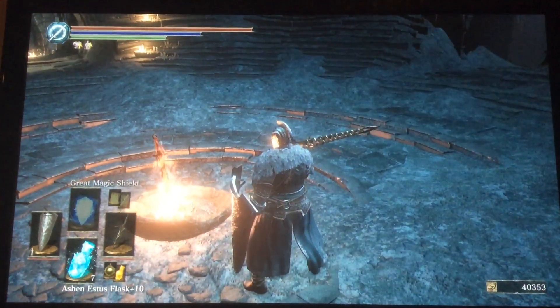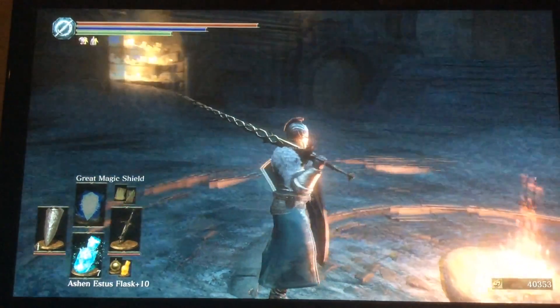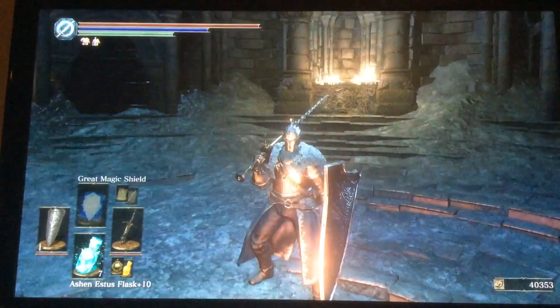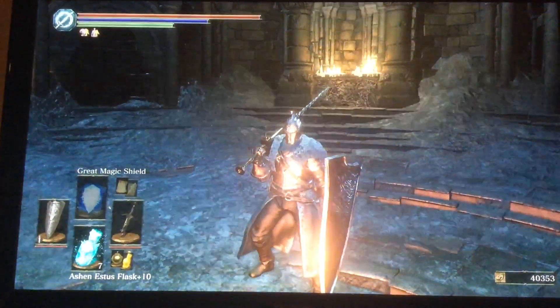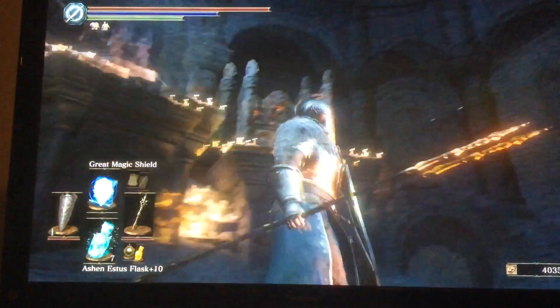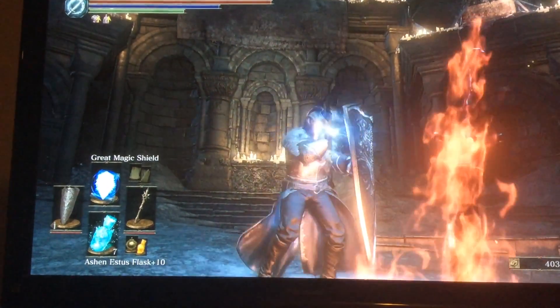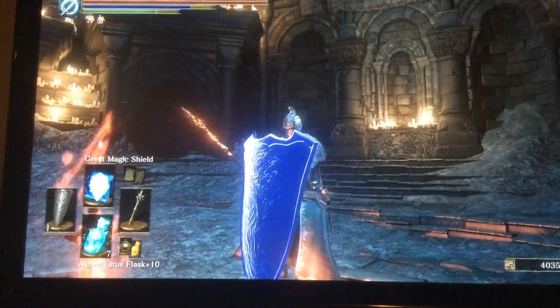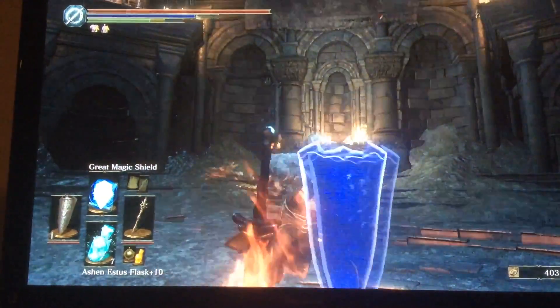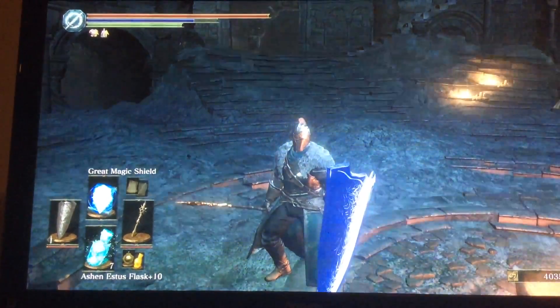Hello and welcome. Today we are going to show off my build. It's essentially what I like to call a Facebook Knight. The main bit is the Golden Ritual Spear — you essentially use a great magic shield and then proceed to block everything while poking at them. It serves as both a catalyst and a spear.